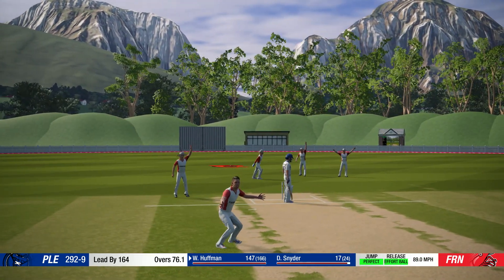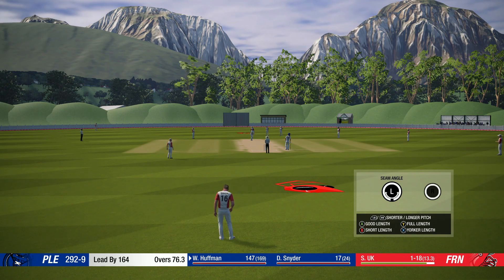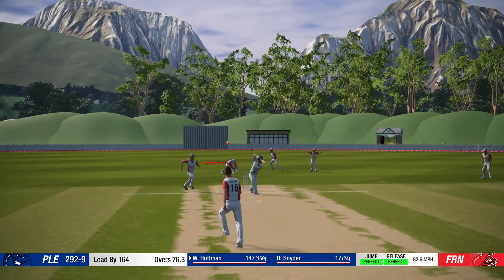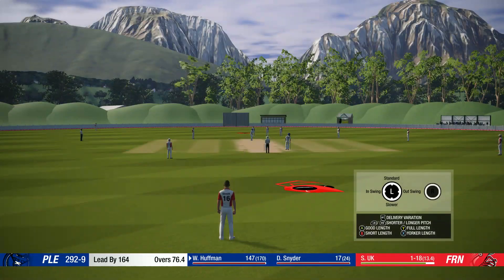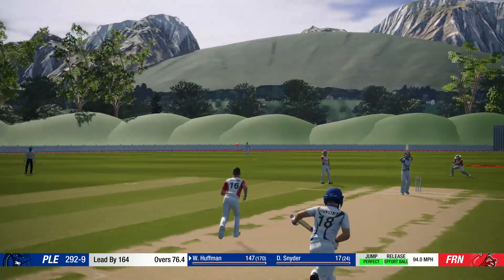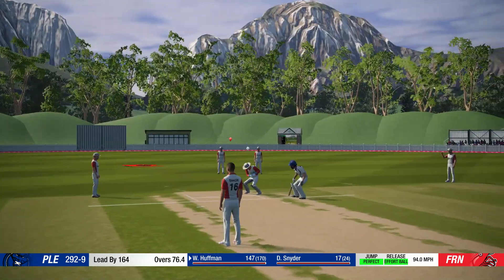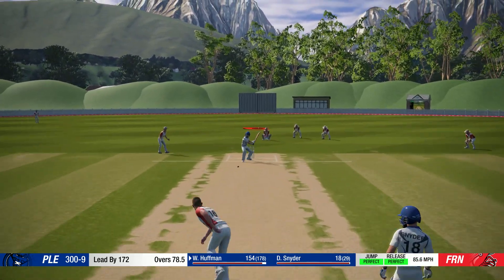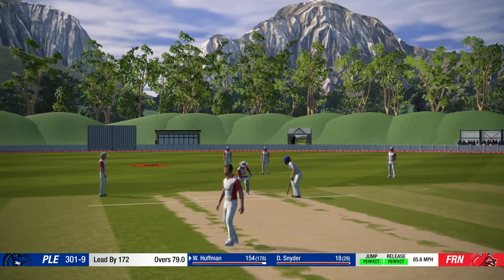Did he nick? Not sure why they're appealing there. The umpire not interested. Go for a slower one. How's that? He's trapped in front there. Belly plum. Not sure how the batsman survived that - he rejects the appeal. Another edge. This is why they're second in the league I guess. That was loose. And that's the end of another tidy over.